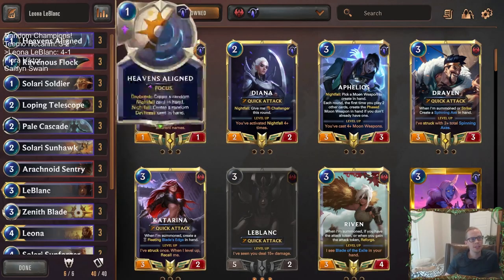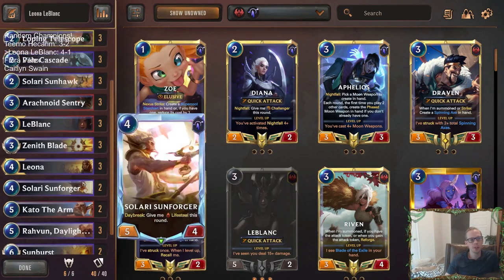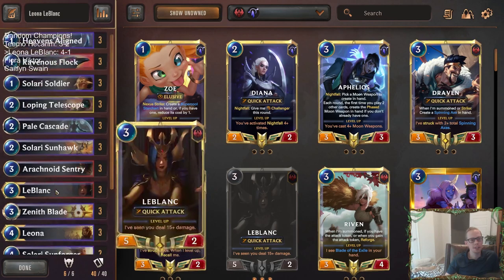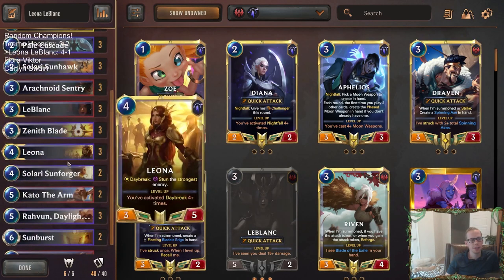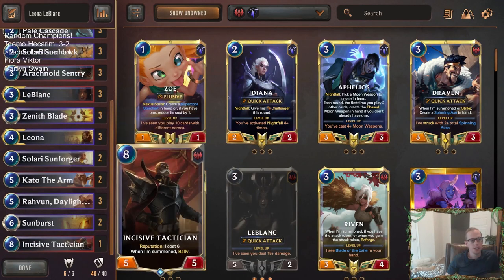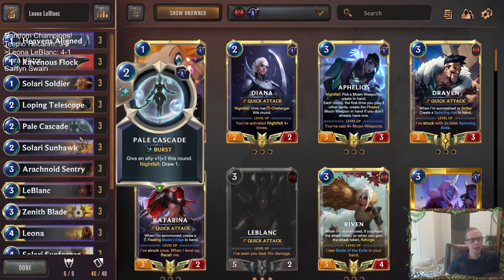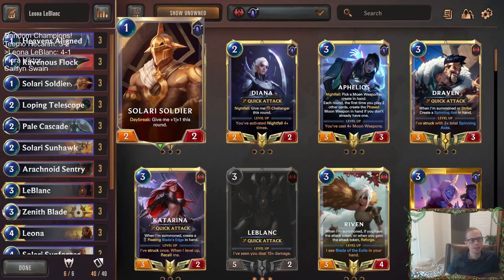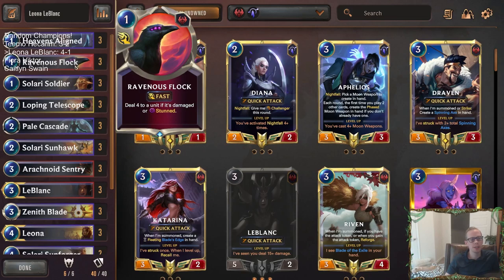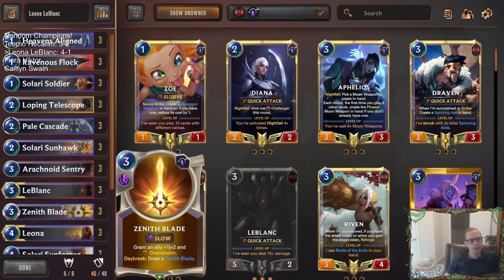I really liked how this deck looked — Leona LeBlanc did look really good. We just have a lot of very good attackers and large bodies. We have a ton of stuns with Leona, Sentry, and the Sunhawk. And of course Leona with Rovin gets you a lot more stuns. You have that cool top end with Tactician and Kato, and just good bodies, good attackers, good blockers, and some pretty good spells. Ravenous Flock is awesome with all these stuns. You get to play Loping Telescope, one of the best cards in the game.